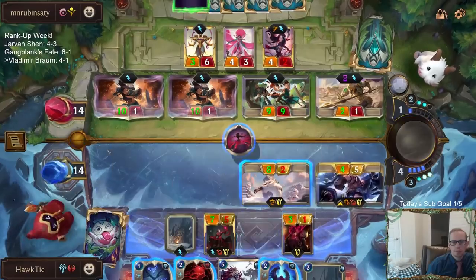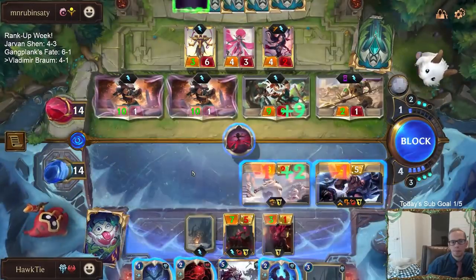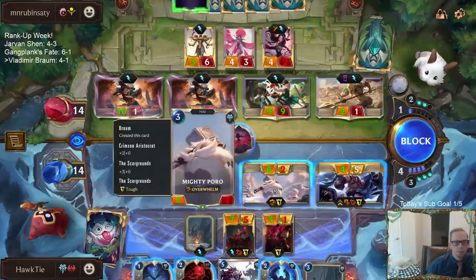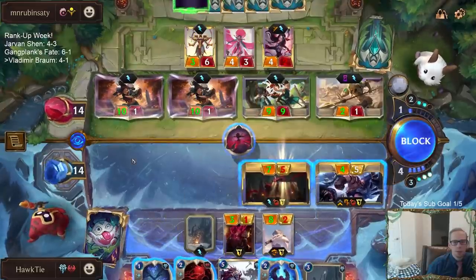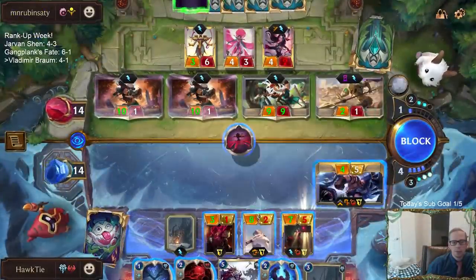Oh no, should I trade that thing away? It's huge in Overwhelm though. He will just kill the Poro with Aurelia — that's probably a good call. Wait, did I want to trade Vladimir away?